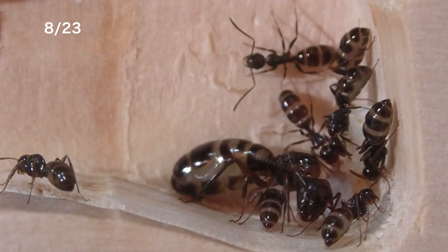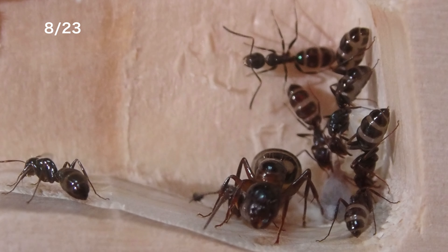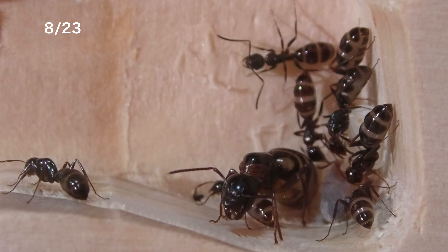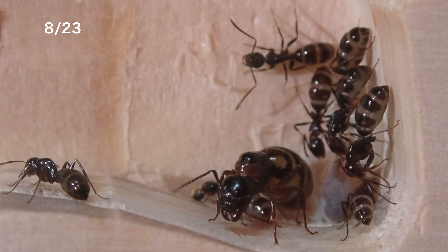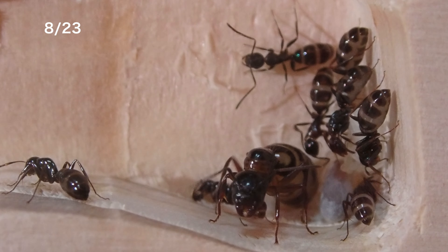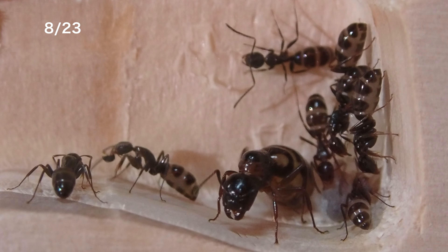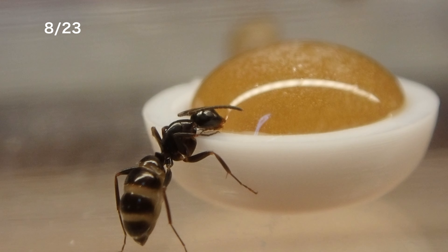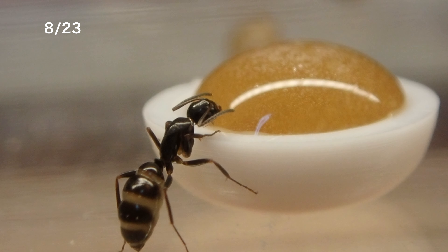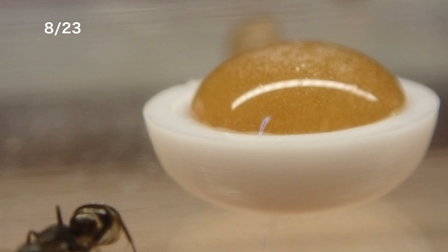餌場から巣の中に餌が運ばれているというのも確認できて、これもいいですよね。コロニー活動が始まっているというのをこういう場面でも確認できます。引っ越しから約1ヶ月が経ちました、8月23日の様子です。ワーカーは8匹ですかね、結構増えました。女王もお腹がパンパンですね。蛹が一つ見えますが、その他にも右の壁面に幼虫がいくらか貼り付けられています。第二世代の幼虫たちですね。この日も餌場に蜜を飲みに来ているワーカーの姿がありました。腹部をパンパンに膨らませて巣の中に蜜餌を持ち帰っていきます。